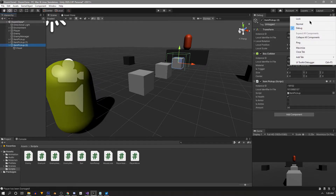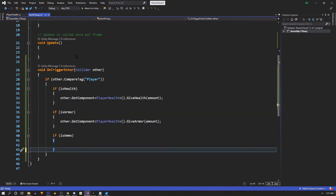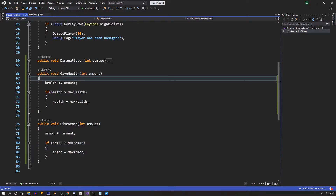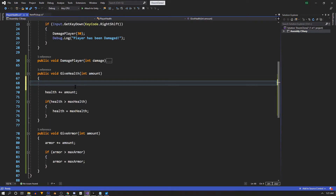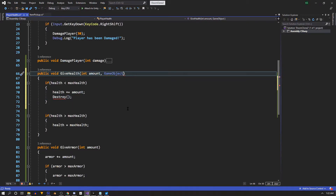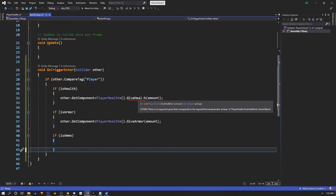We don't want the pickup to be destroyed when we're already at max. Back in the pickup script, we'll remove the Destroy call and instead have the PlayerHealth script determine whether or not the pickup gets destroyed. In GiveHealth, instead of always adding the amount, we check if health is less than maxHealth first. If we did add health, we then destroy the pickup. To destroy it from here we need a reference to it, so we pass in a GameObject called 'pickup' and call Destroy on it.